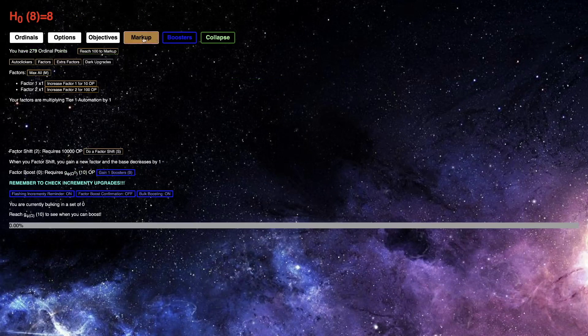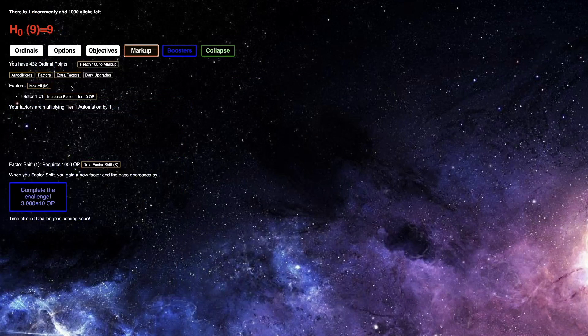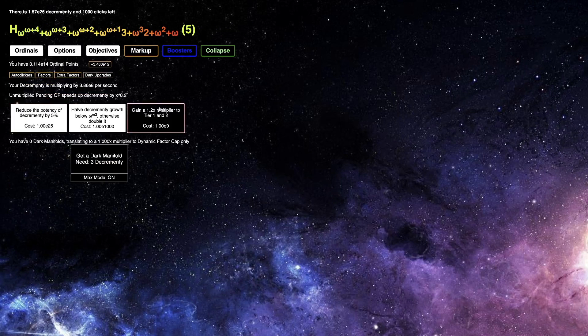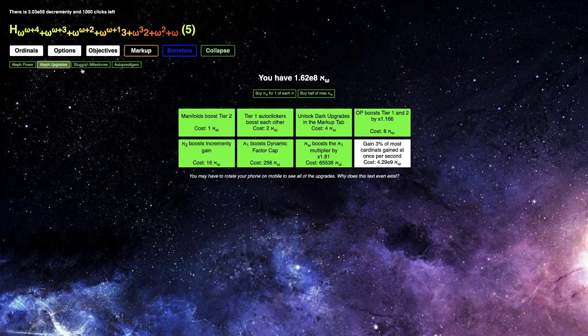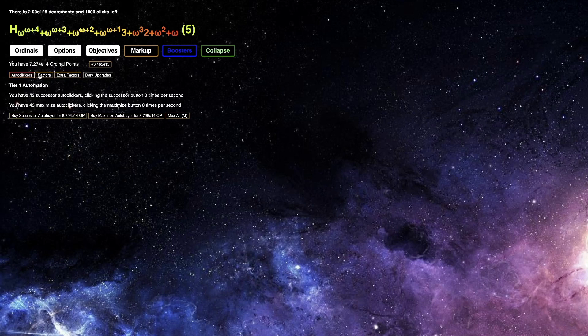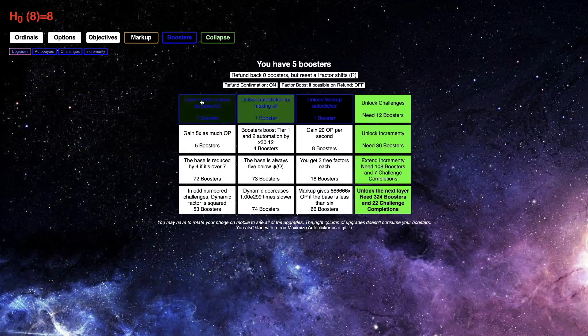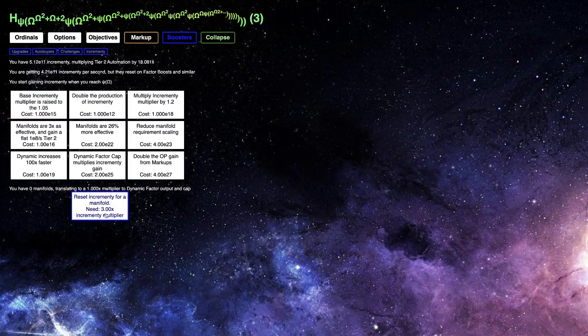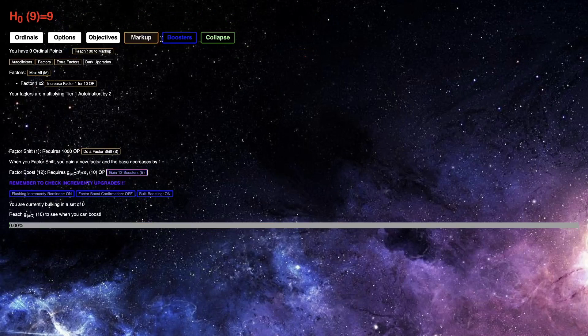Distribute all, then go into challenge eight, get the first couple factor shifts — I always say factor boosts, it's factor shifts. E6, E11, almost enough for base five, then try to get Dinkerman-y. It's gonna be even faster. I can get some Aleph Omega — you can see how close I am, just not quite there. Got all these dark manifolds, complete the challenge, then go into the regular build to get 12 factor boosts.